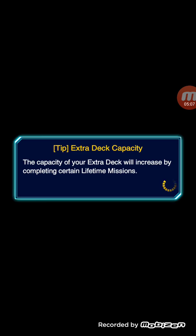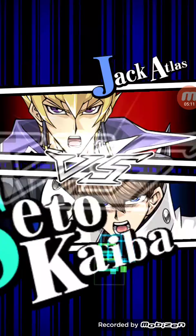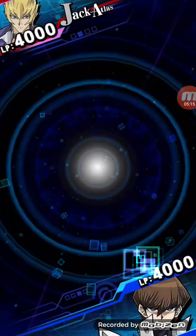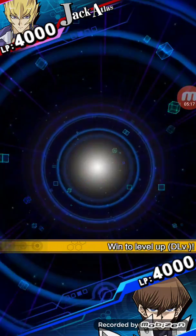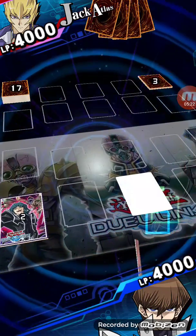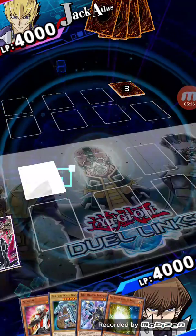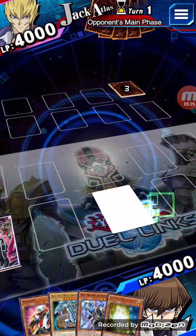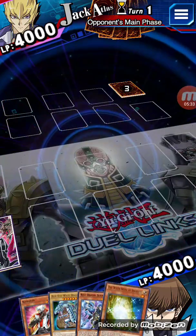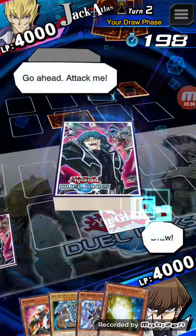I could go to the mini box with vampires and try to build that deck because that deck's really good. Or I could open up the new box. Probably I'll go with the vampires option. Do I want to set Ancients or do I want to... hopefully I draw Cards of Consonance because then that'd be really good.